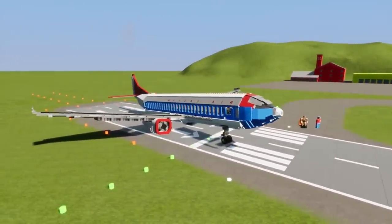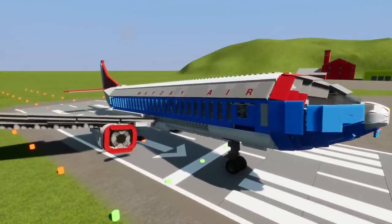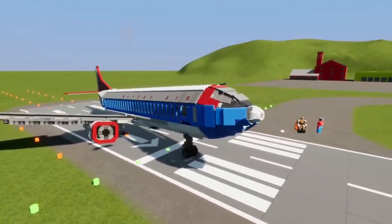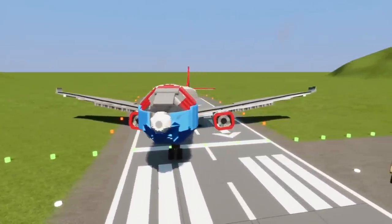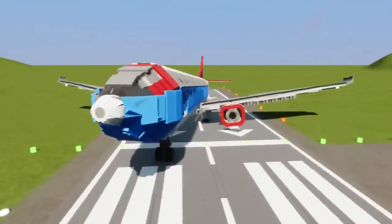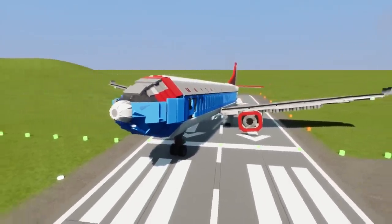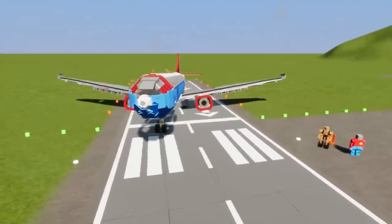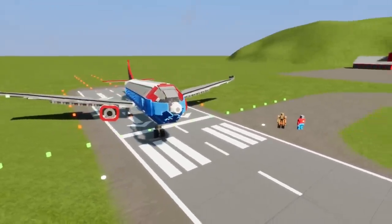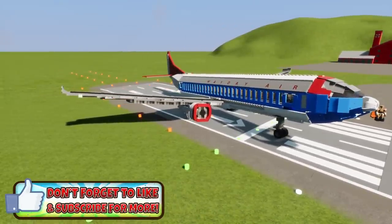We do have some creations here to test out. We're gonna start off with the Mayday Air airplane by Lizard — we're gonna go read the instructions on this bad boy real quick because supposedly this is actually a pretty realistic plane for Brick Rigs. I'll have the workshops linked down in the description if you want to download any of the items you see in today's episode.